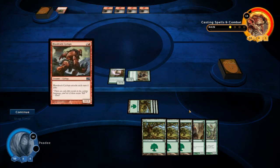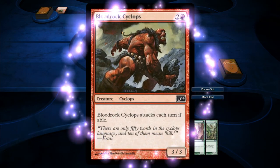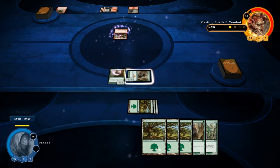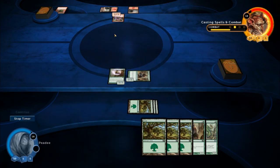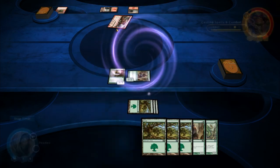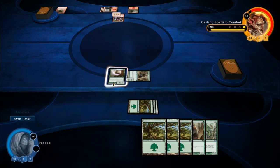Bloodrock Cyclops — two power. What is the three of three? Is that what it costs to summon? He's got two attack power and he's got three hearts — is that what that means? No, he's got three hearts and three attack, but it costs him two resources to get summoned. Right?